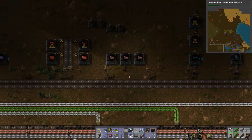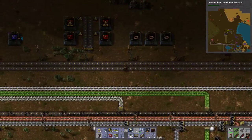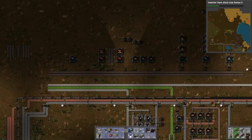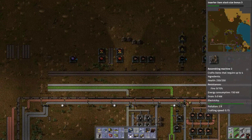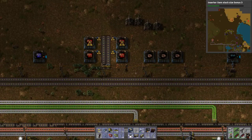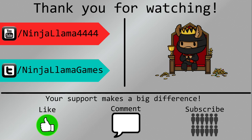25 minutes already — okay, well, at least we got plastic production set up. Next time we will work on getting red circuits being produced, and think about shipping some of them back for the belt setup and then continuing the loop out. We may even ship all of them back here — probably not, because I don't know that we want to give this priority. I hope you guys have enjoyed. Please remember to like, comment, subscribe — you know what to do. I'll see you next time. Bye!